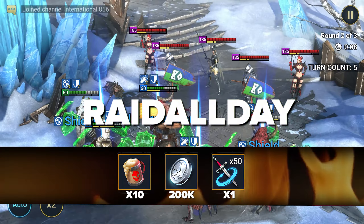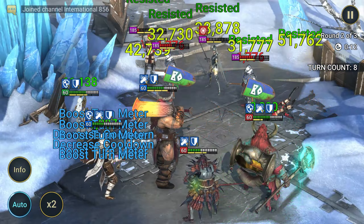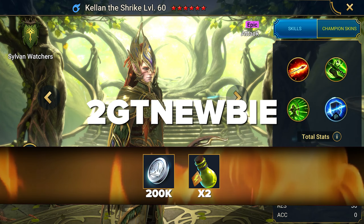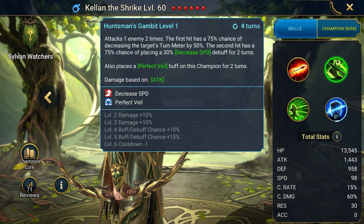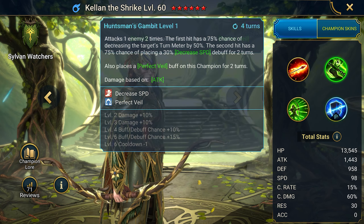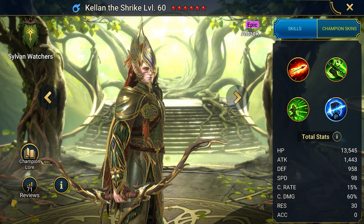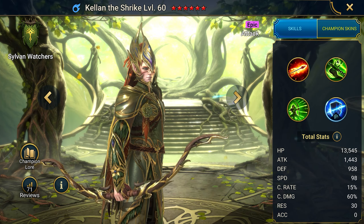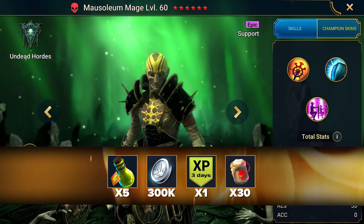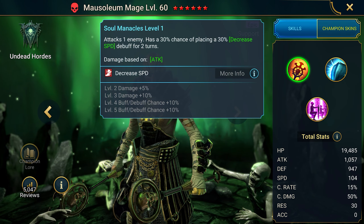The code RAID ALL DAY is for resources. If you don't want an epic, go for this one, but don't rush as the upcoming codes are even better. The code 2GT NEWBIE gives the champion Kellen the Shrike. The special thing about this epic is that it applies a veil buff to himself and deals increased damage when hidden from enemies — a very unique and useful champion.